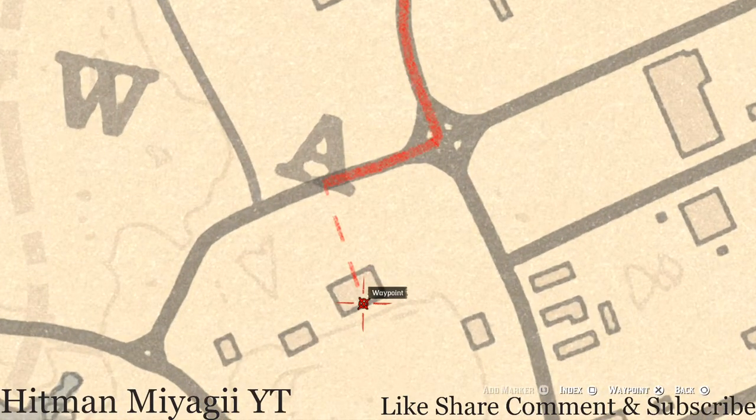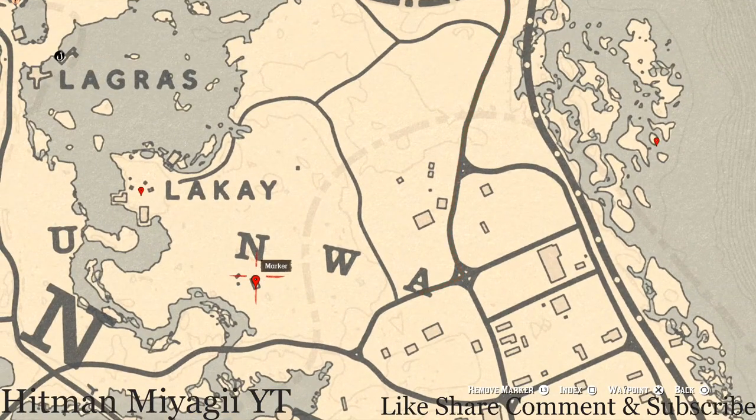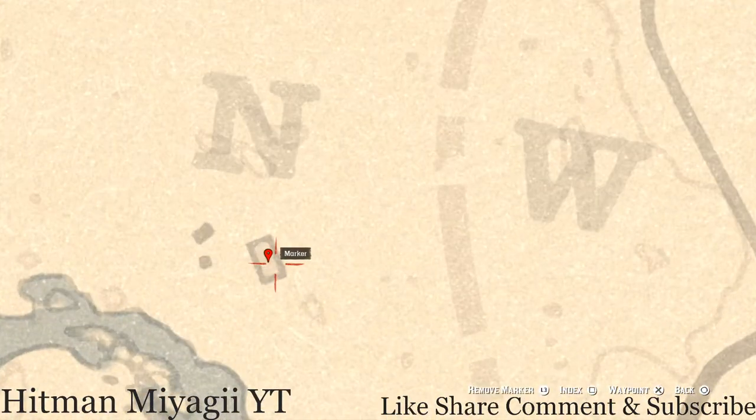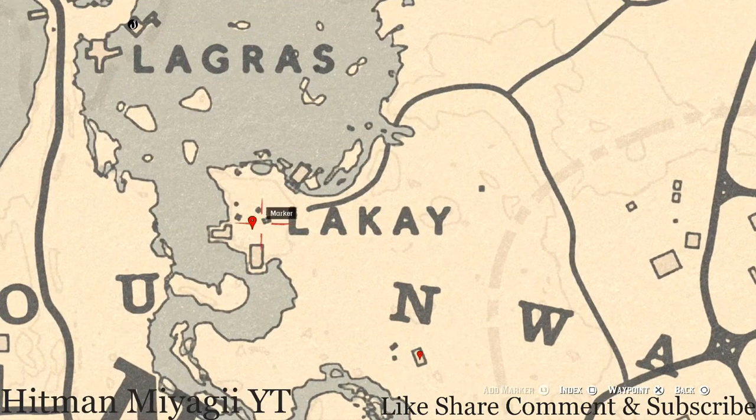Right here on the porch of this house, on the bench, you guys will find an Ivory Comb family heirloom. Go and grab that. Right here at our next marker, below the end of NWA, inside this house or cabin, you guys will get a Durant Pearl Bracelet. This Durant Pearl Bracelet is on top of the fireplace inside this house.